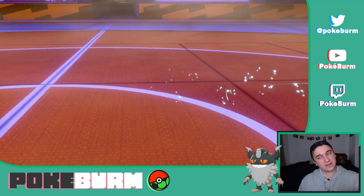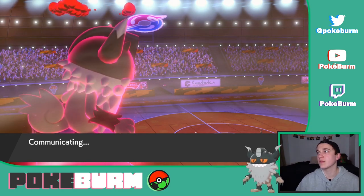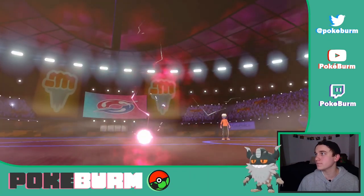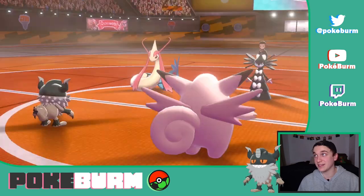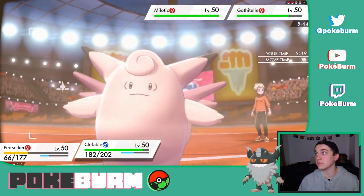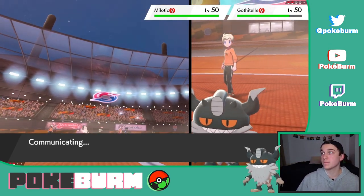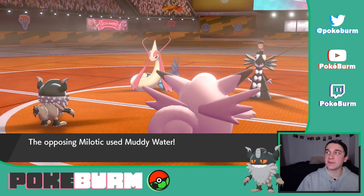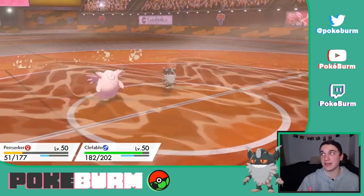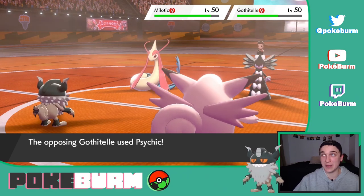Perserker's putting in work. Should I title the video that? Definitely not. And there's the Milotic and we have Gastrodon in the back. The sun's up so we don't have to worry about water moves. So we're going to Iron Head into Gothitelle and we can just Dazzling Gleam these two. Clefable's not going anywhere. I only had a Galarian Meowth and then I evolved it — I saw Perserker and I was so confused because I was expecting a Galarian Persian.